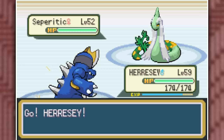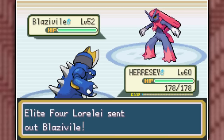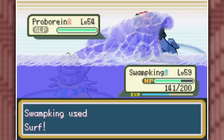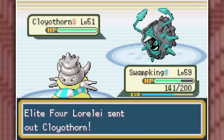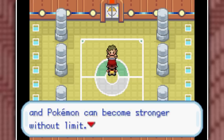She leads with Seperotic — a Serperior-Milotic fusion — so Heresy's new Megahorn takes care of it with two hits. Blazivile goes down to two Brick Breaks. Duoom falls to a single Iron Head because it's now a Dark-Ice type. For Proborain, I finally swap into Swamp King, set up two Shell Smashes, and take it out with Surf. Cloyothorn is also no match to my Surf. Nidopolion is part Ice type, but I Surf it anyway and it still kills.